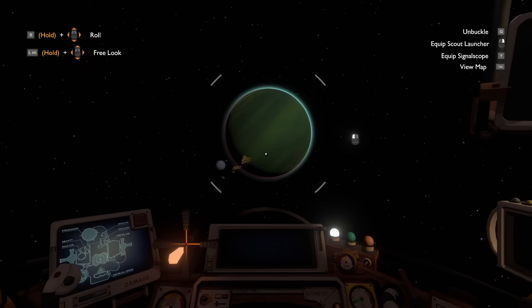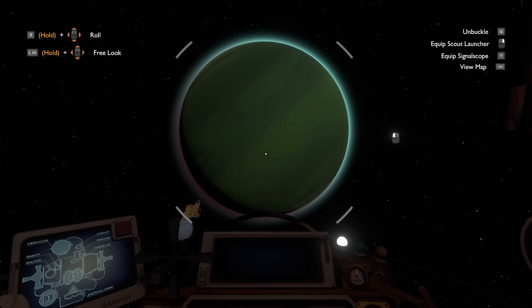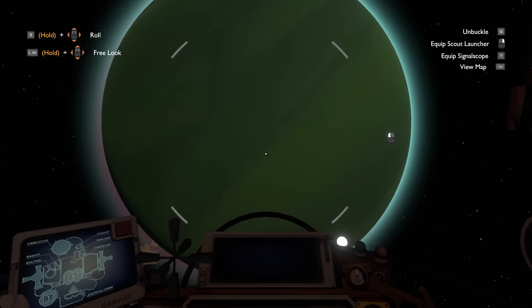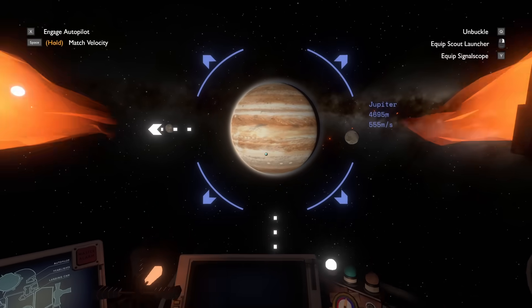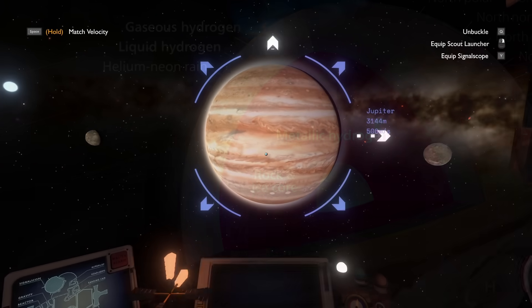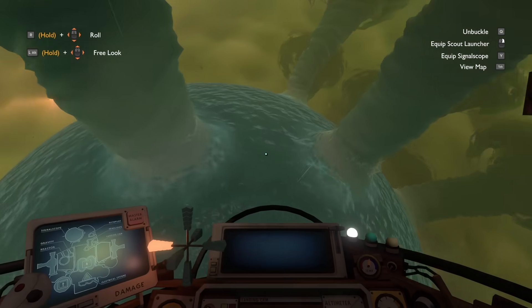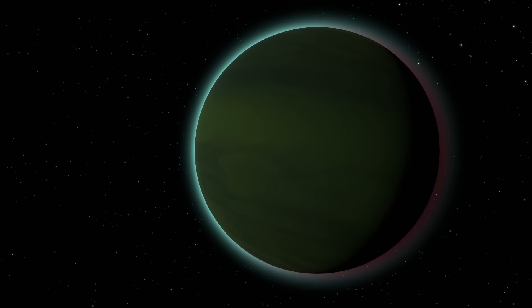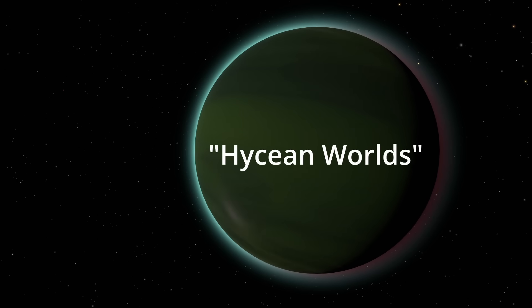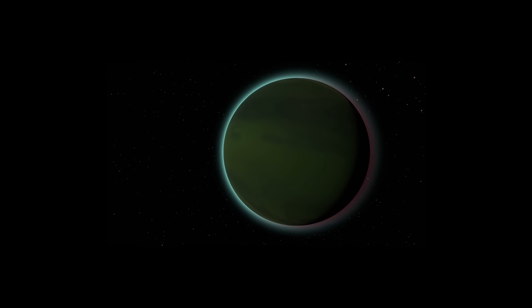Next up is the largest planet in the solar system, Giant's Deep. At first glance, it appears to be the Outer Wilds' equivalent to a gas giant. But then you go inside and find a giant ocean, which planets like Jupiter decidedly do not have, unless we're talking oceans of liquid metallic hydrogen. This is, however, similar to a hypothetical class of planets called Hycean worlds. Has James Webb data confirmed any of these yet? I don't actually know.